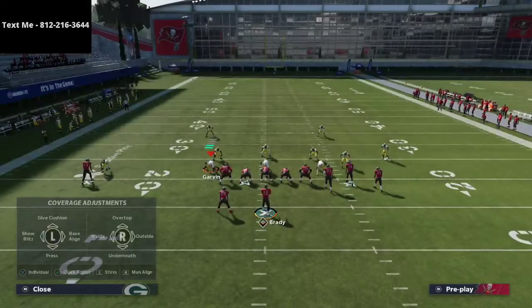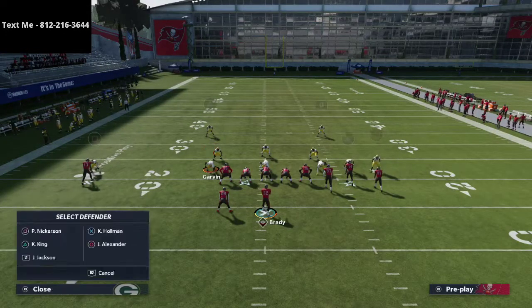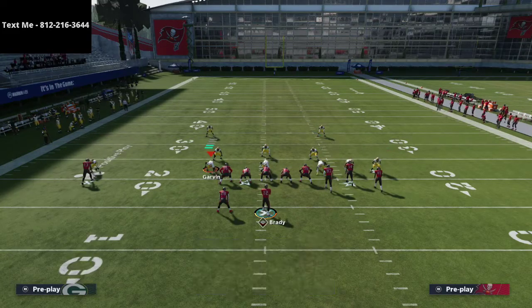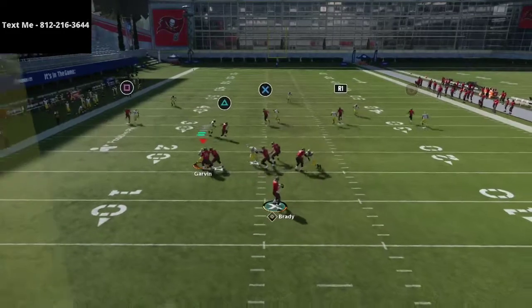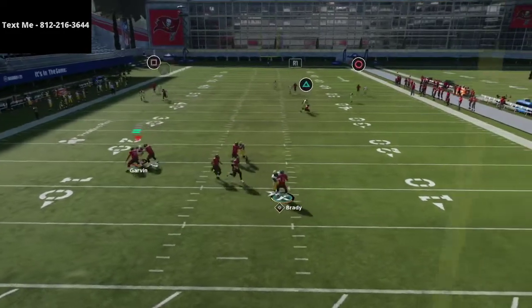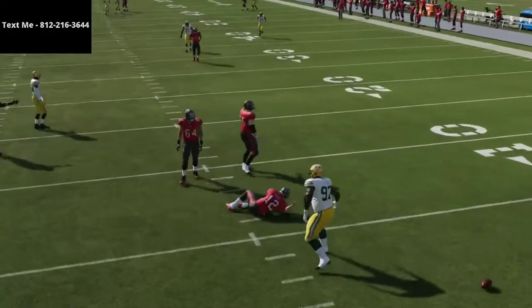A lot of people have hot route master at this point in the year for MUT. For Regs, in my opinion, the two best teams to use are the Bucks or the Packers. Anyway, this play does beat man-to-man relatively well.